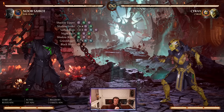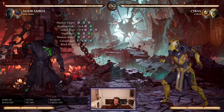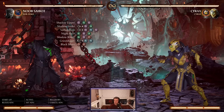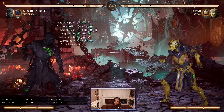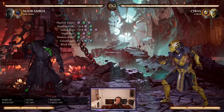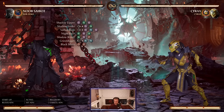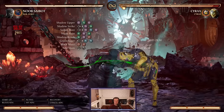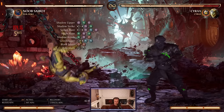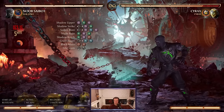Now, these combos listed right here — take a screenshot. These are the combos you want to memorize and understand, because these are the combo strings that specifically allow you to special cancel into special moves, into cameo assists, whatever it may be. So you have to memorize these. With any of these strings, you're able to special cancel right into it — you can use this string, go with that low, right into it.